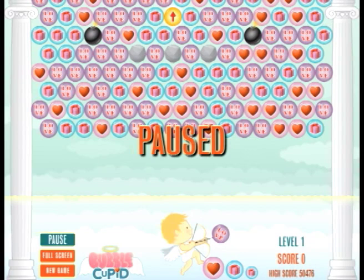Hi, this is Rick, and this is my game Bubble Cupid. It's a puzzle shooter game in the vein of Puzzle Bobble or Bubble Shooter. Basically, the goal is to try and get three in a row of any of these bubbles by using your Cupid down here to shoot the bubbles up there.